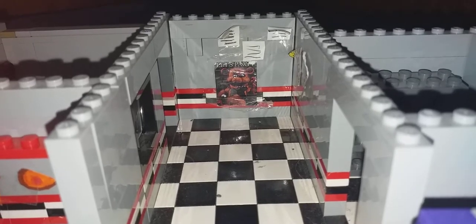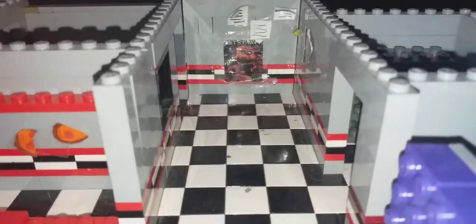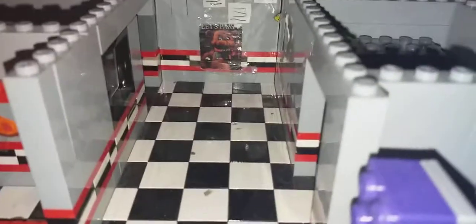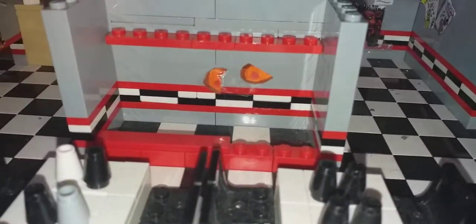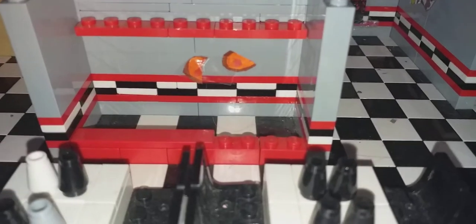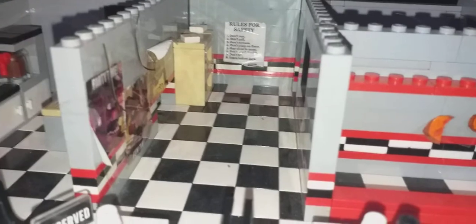Over here we have the west hall, which has some posters with random scribbles on them and a poster that says 'Let's Party.' These posters were all printed out and stuck on with adhesive. Over here we have the prize corner, which is where the Puppet normally stays, though the Puppet figure isn't here just like the other characters.